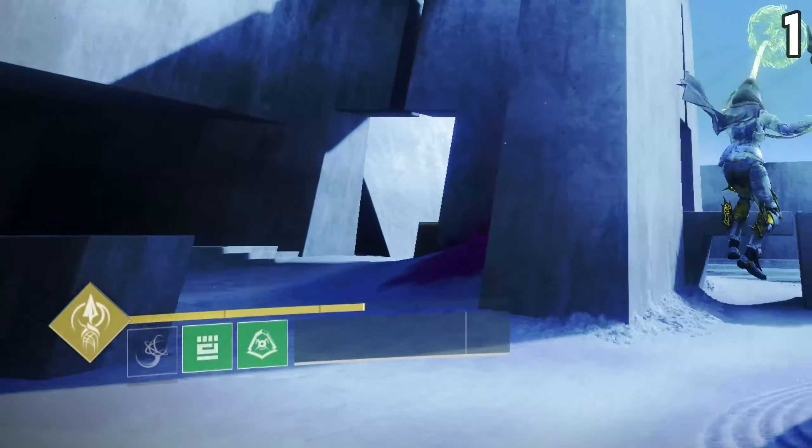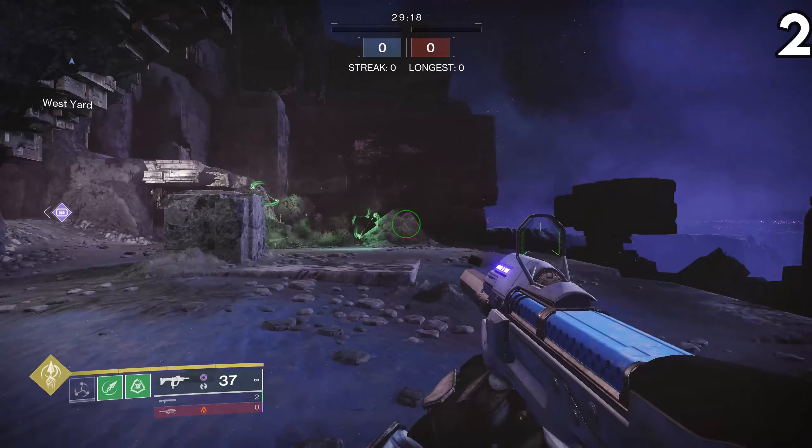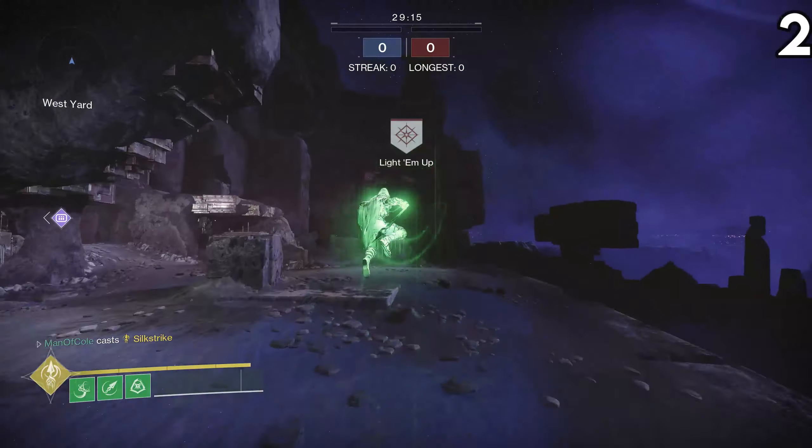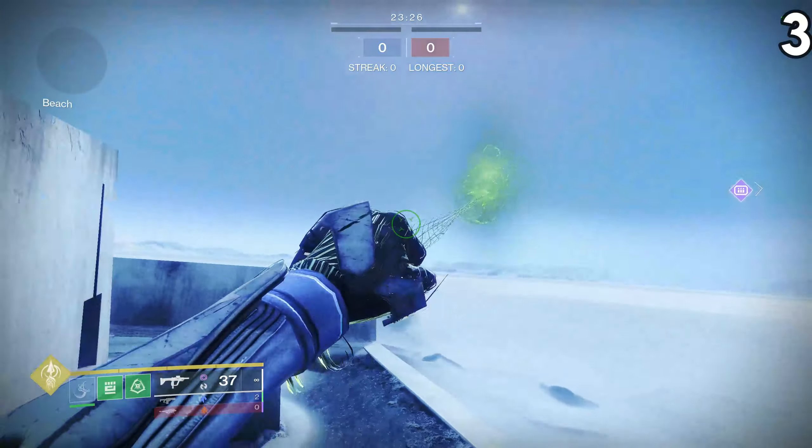This is not to be confused with using already existing grapple points. If you're creating a new grapple point, you can only use two in the air before needing to touch the ground. Even if you aren't running the grapple grenade, your grenade actually gets converted to a grapple while you are in your super. However, you only end up being able to use one charge instead of two compared to when you use the actual grapple grenade.